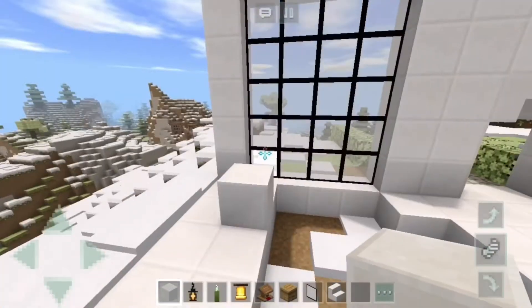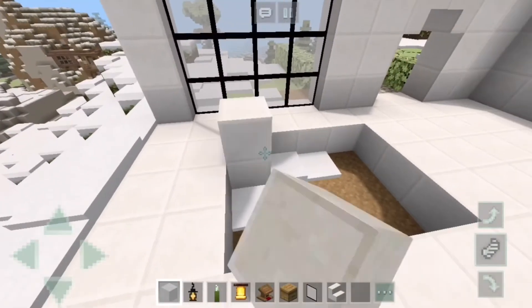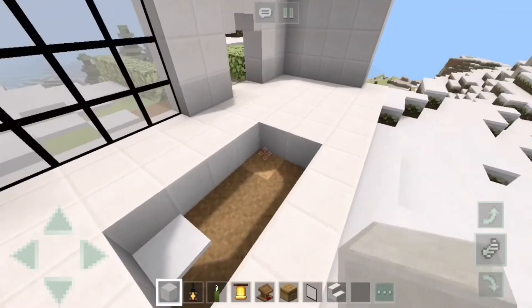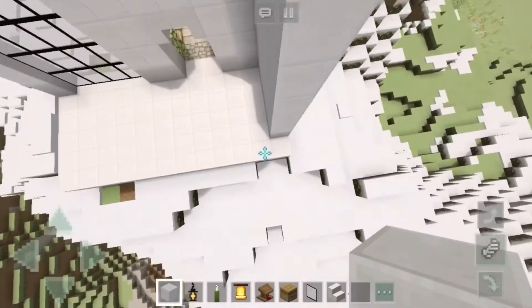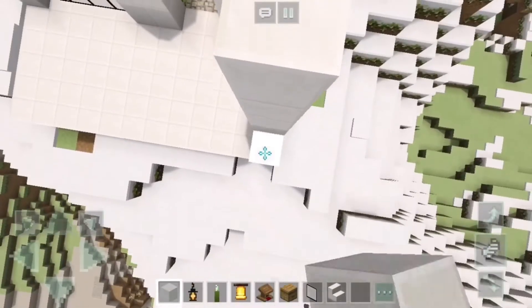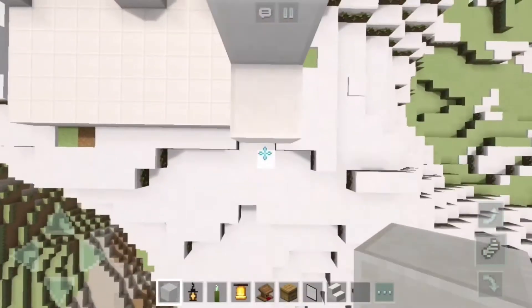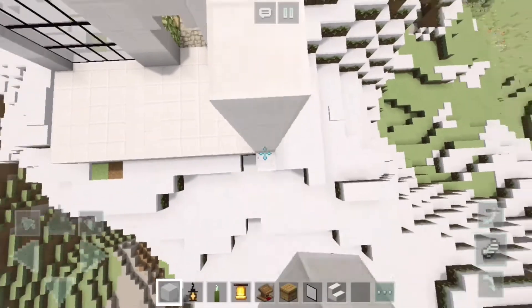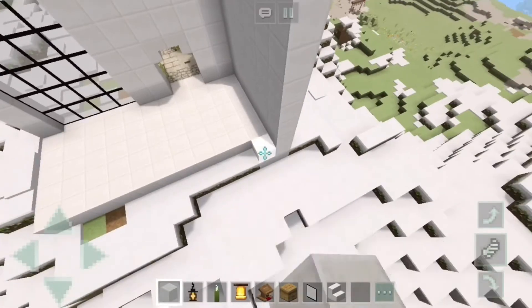I also want a water area just so you can hear the water and it'll look really calm — very relaxing, like a spa. Funnily enough, I don't think I've actually ever been to a spa before, which is kind of ironic because now I'm making one and I don't even know what they have in it.